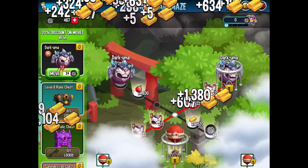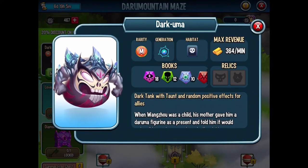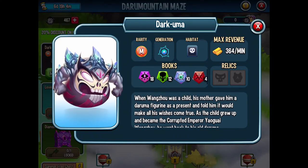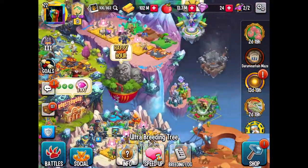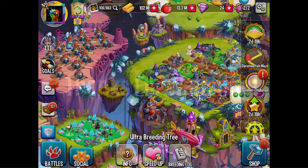Dark Uma is a megaton — he's a tank and probably pretty good. I hope you guys can get him too. That's about it for this video — thanks for watching and see you later!